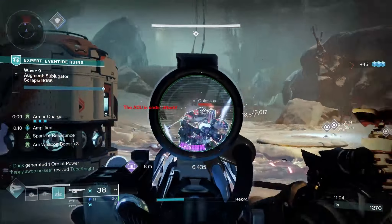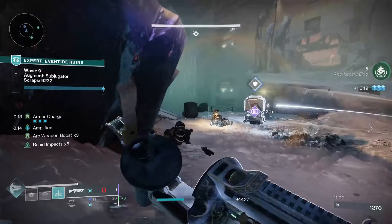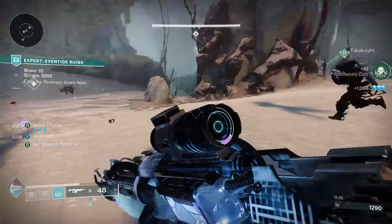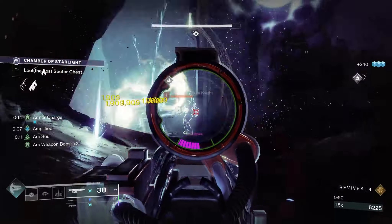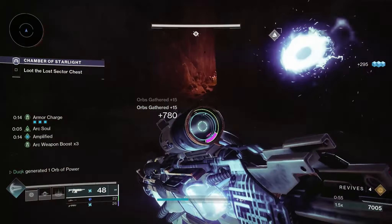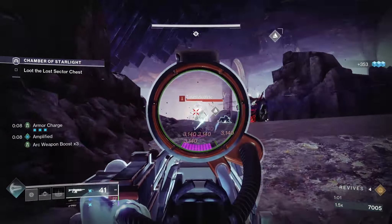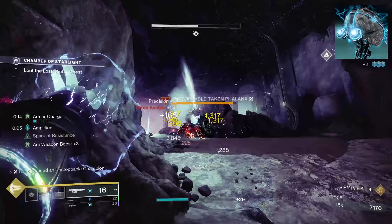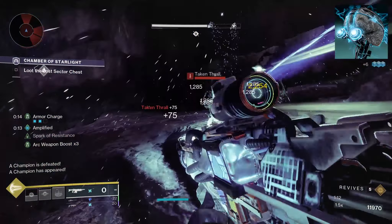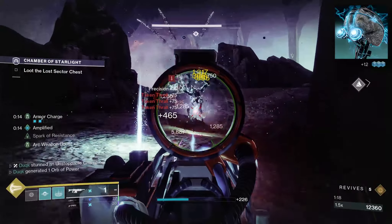So to make the most of this newfound consistent uptime on jolt, and to utilise all of this Ionic Trace generation, I needed a synergistic subclass — which Arc Warlock was the go-to. Electrostatic Mind will pump up Ionic Trace generation to the max, and the exotic Geomag Stabilisers will convert these Tracers into Super Energy, taking Chaos Reach from a mediocre Super to one of the best damaging Supers in the game, with a duration increase of up to 120%. Electrostatic Mind does a lot — any defeat under its criteria will always generate an Ionic Trace: any Arc ability defeat, any enemies affected by blind, or any enemies affected by jolt.